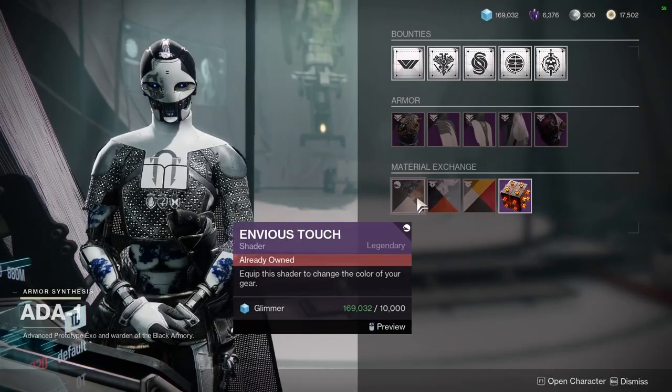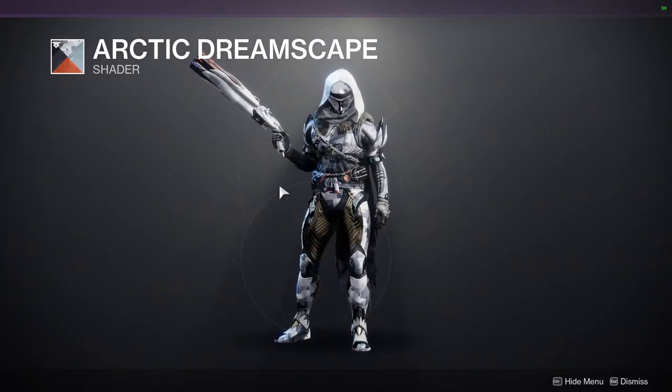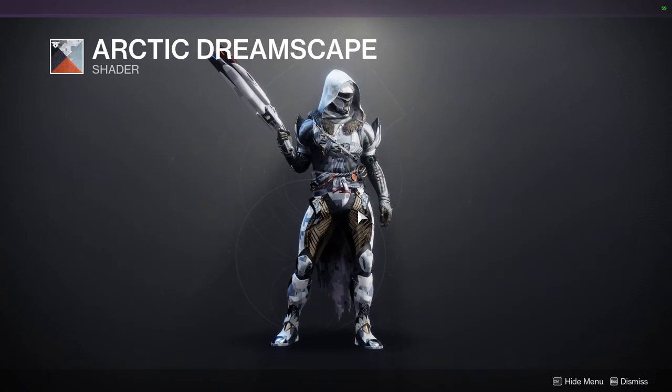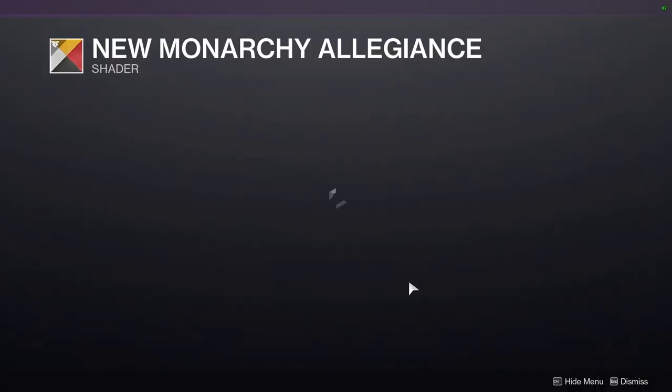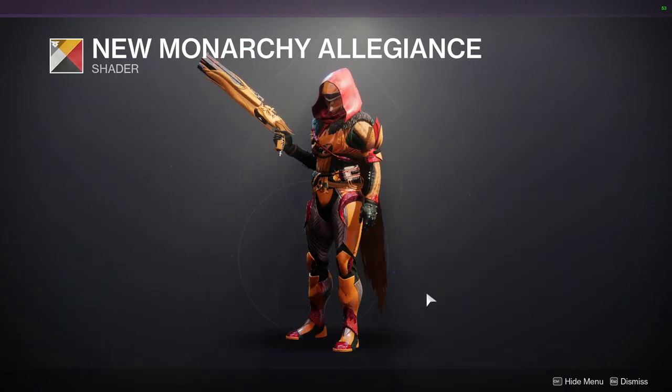For armor shaders, we have Arctic Dreamscape — this is a really good shader if you're going for a snow tactical look. It doesn't look great with this armor, but with tactical-looking stuff it looks really cool. Then there's New Monarchy Allegiance, which is not a great shader in my opinion — it's pretty terrible, honestly it's just the orange.